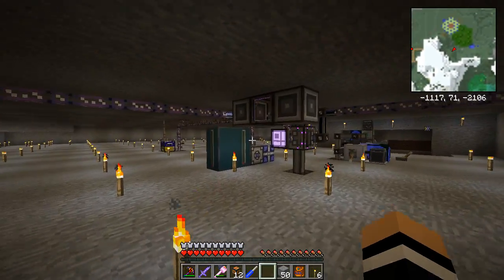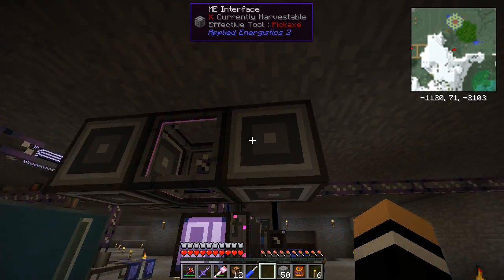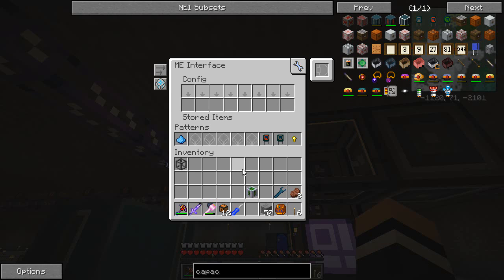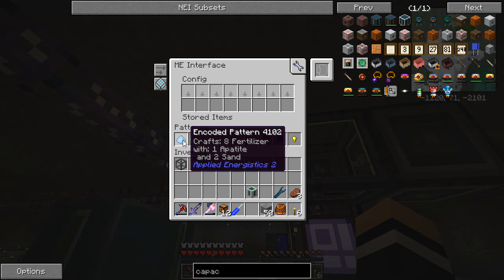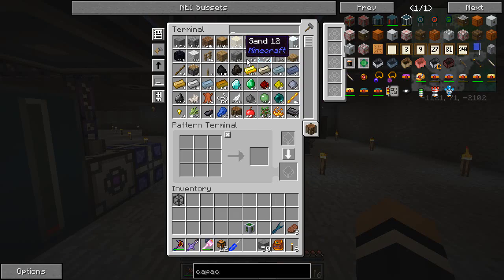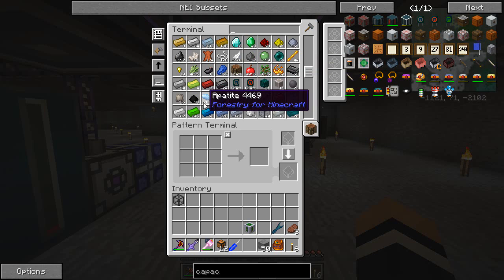Because I'm using Applied Energistics I need this modular assembler, and in the interface — this one here — if I hold down shift I have an encoded pattern which makes eight fertilizer with one apatite and two sand. In here we have plenty of sand and plenty of apatite, so there are more than enough materials to keep that running.